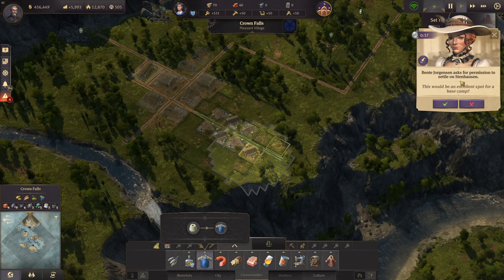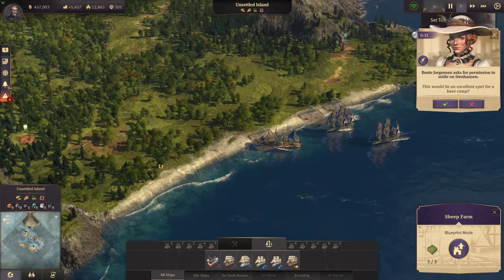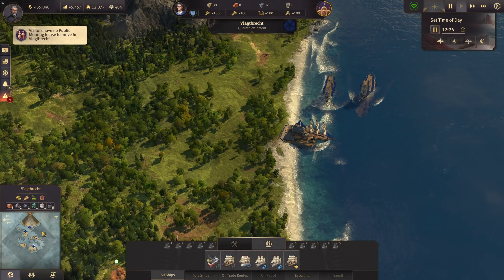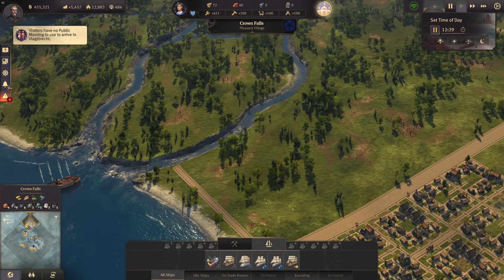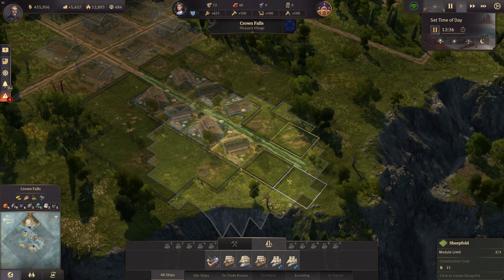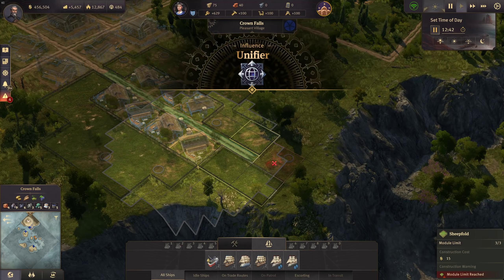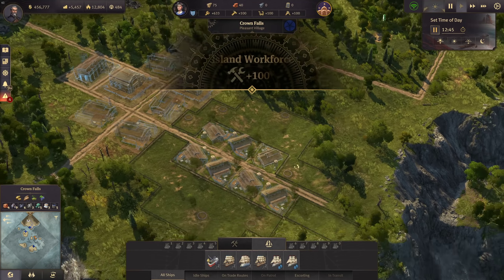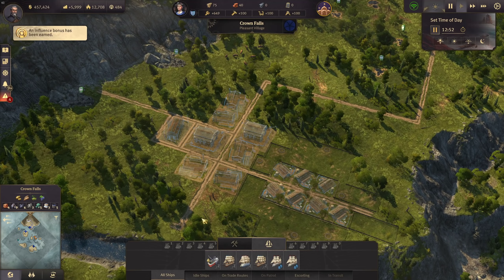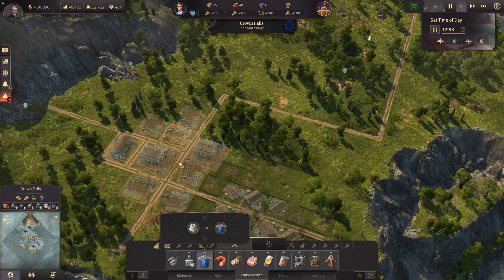She - Bente - is asking permission to settle on an island. Before I grant that, let me settle this island first so she doesn't take it. Then I give her permission - it's so sweet she asks every time. We actually have to defend Bente from the likes of Alonso. Now let's get the upgrades. We have seven sheep farms, so we could have up to 14 framework knitters.